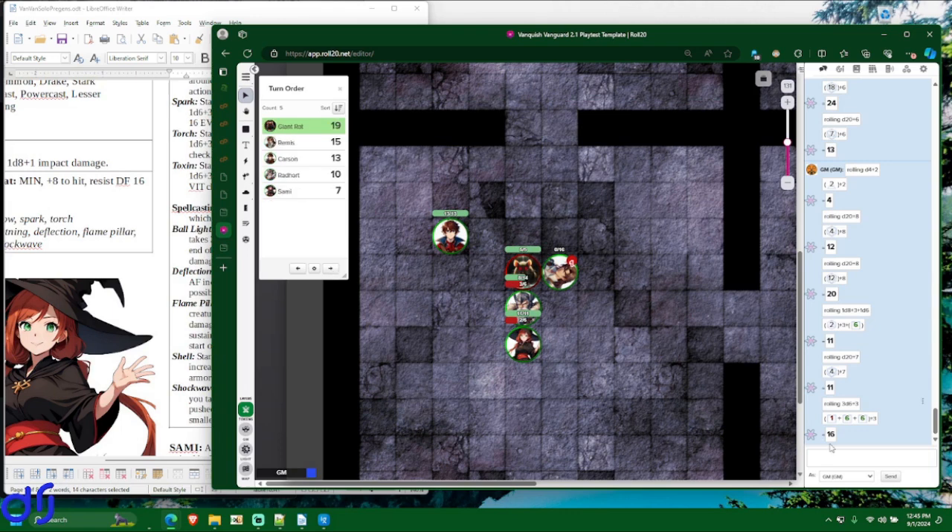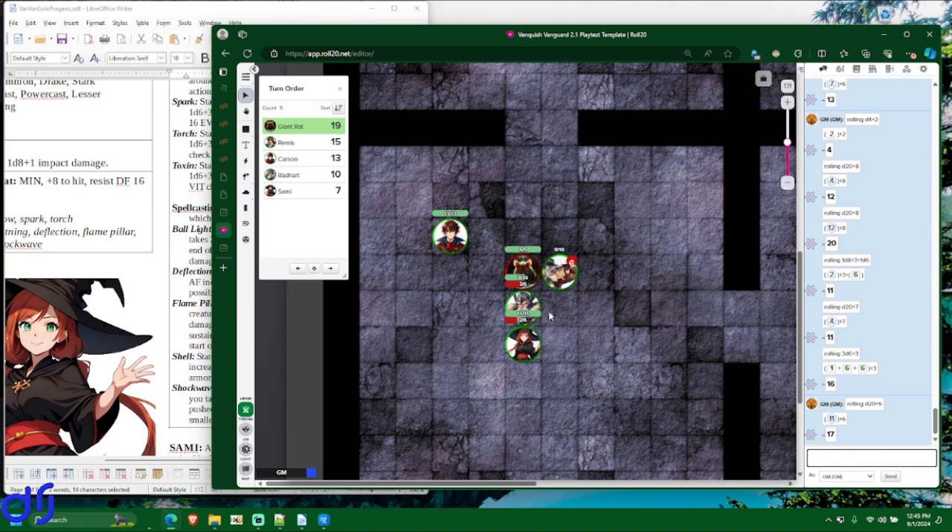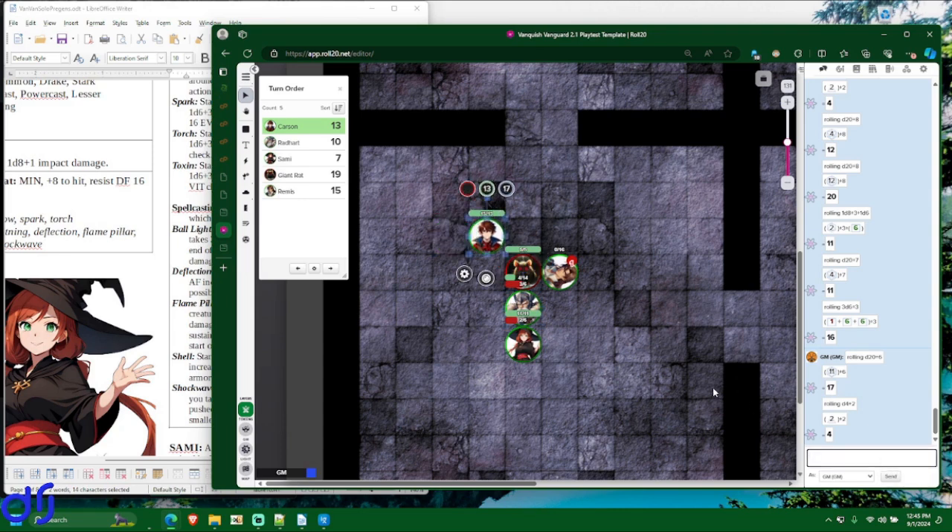One rat left. It's stupid so it continues attacking — it tries to bite Radheart. Getting a 17 — checking his armor factor, it is 17, so it hits. Poor Radheart has really been a chew toy for rats this whole fight. He takes another 4 damage. Remis continues lying there like a sack of potatoes. Carson moves into a flanking position with a boon roll, hits but doesn't crit, does 9 damage — the rat is dead. The fight is over.